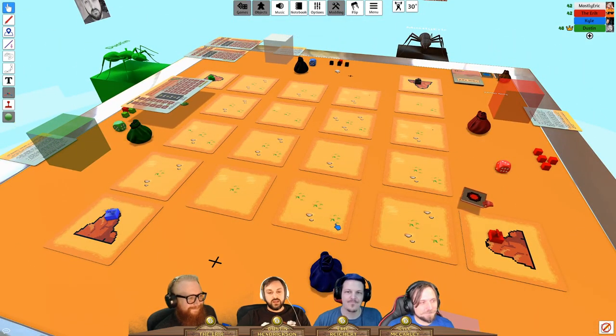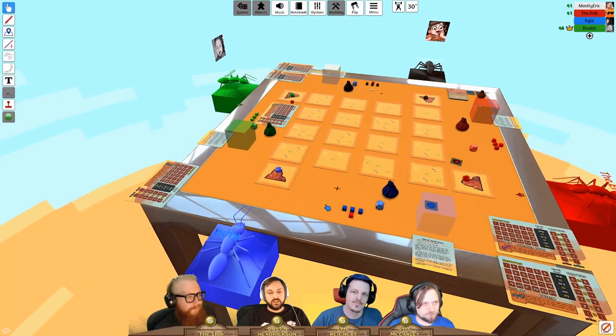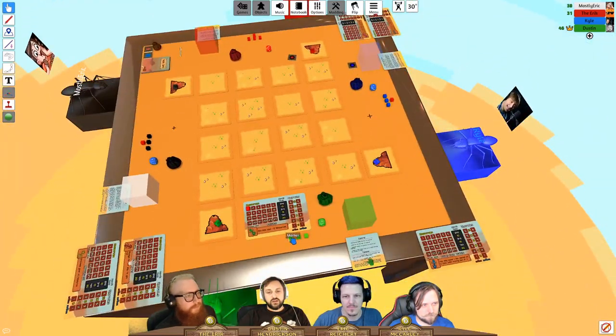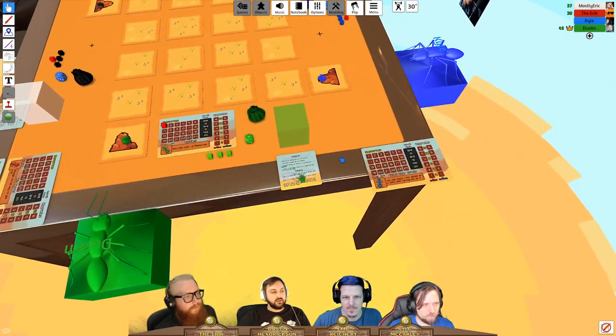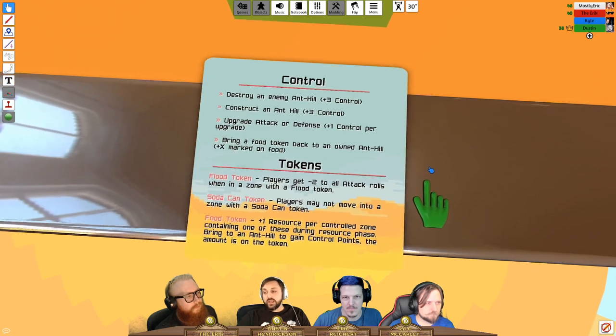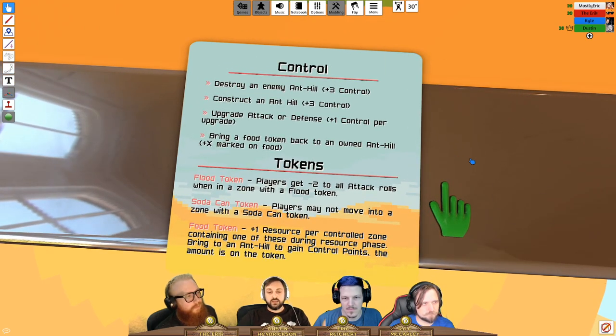There's a new resource called control points. You can earn them by destroying an enemy anthill — which grants three — or by constructing an anthill, also worth three. Upgrading your attack or defense gives one control point per upgrade.